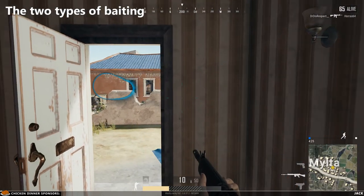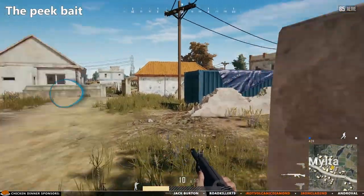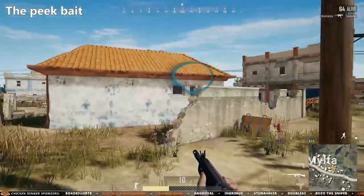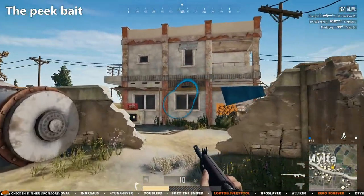There are two types of baiting: the peek bait and the push bait. The peek bait is all about getting your enemies to peek at a specific angle or window by randomly shooting in the air, and then taking them down when they can't hold their curiosity back anymore.